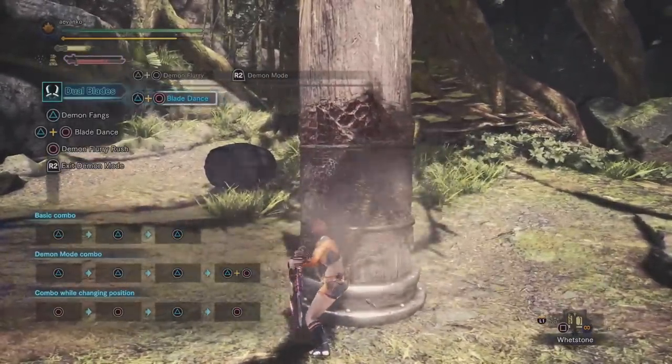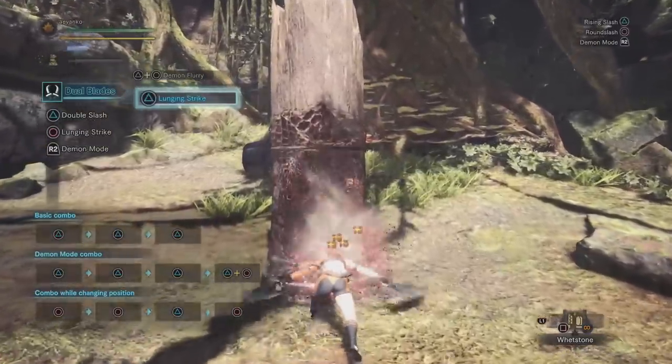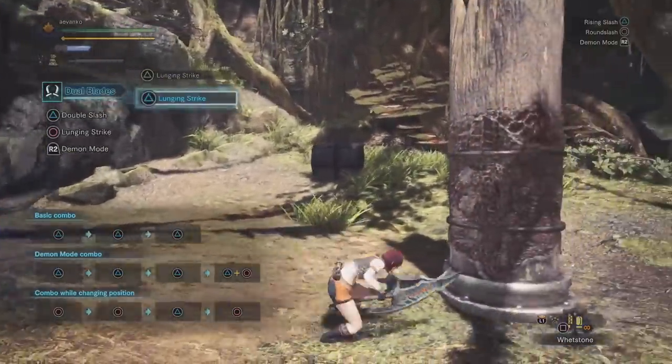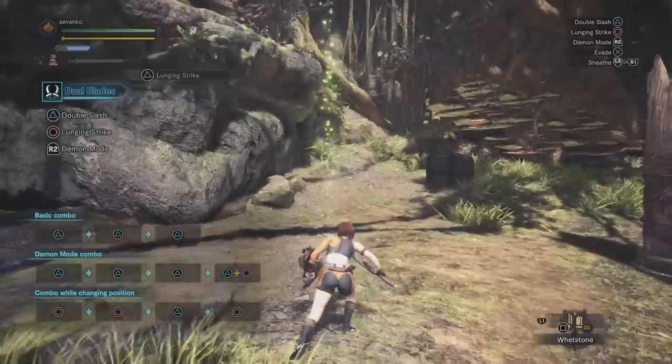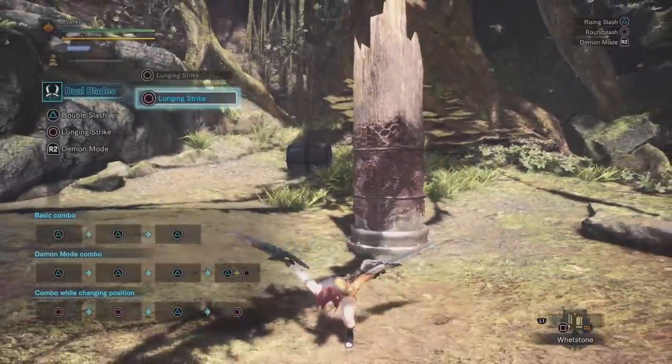Before anything else, let's start out as we always do with the normal attacks. Your draw attack is the Lunging Strike. You can do this by pressing triangle with your weapon sheathed, or just pressing the circle button when your weapon is out. This is a good attack that gets you closer to a monster, and it comes with built-in super armor, meaning you won't get knocked out of it by small hits.